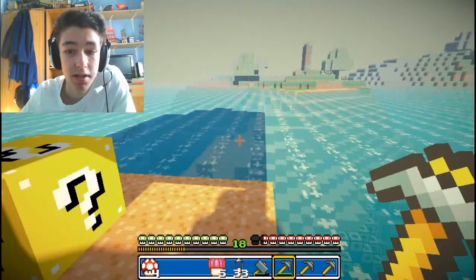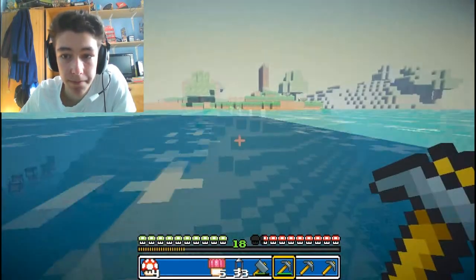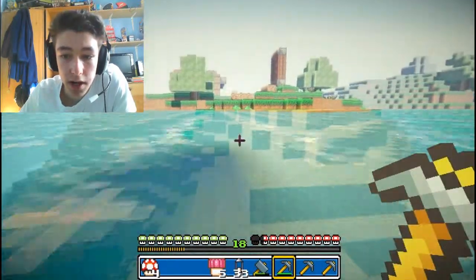I've placed two lucky blocks over there — you can just make them out. One is a very unlucky one, it's minus 80 luck, which means the chances are that something bad happens. Basically, a lucky block is: you mine it by hand and either something good, very good, bad, or very bad happens. So you could either break it and get trapped somewhere, or break it and get loads of diamonds or diamond tools.